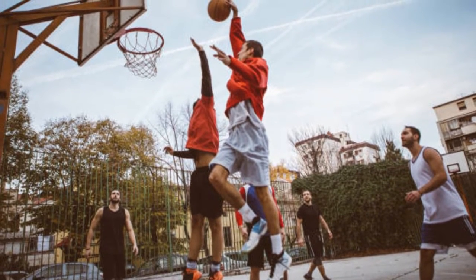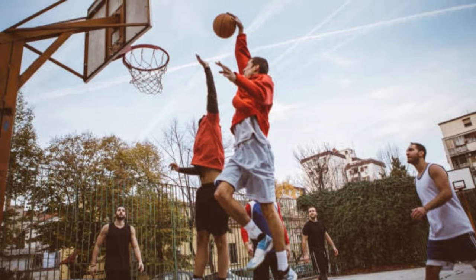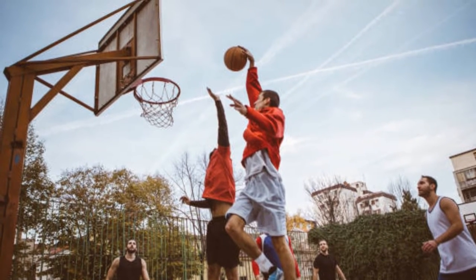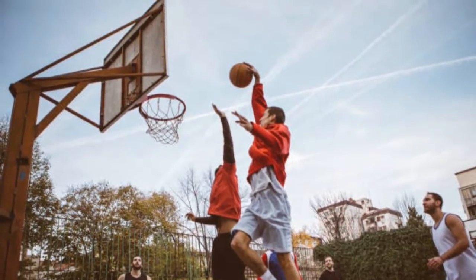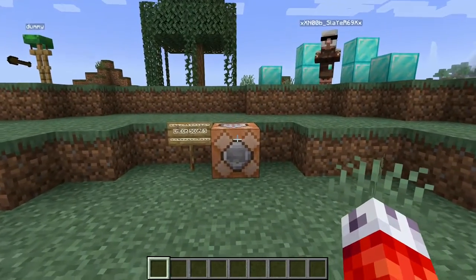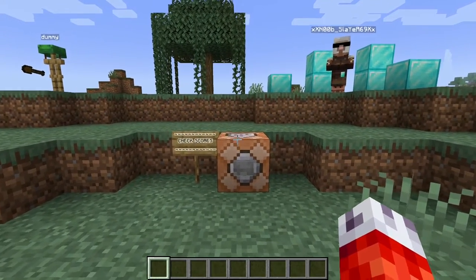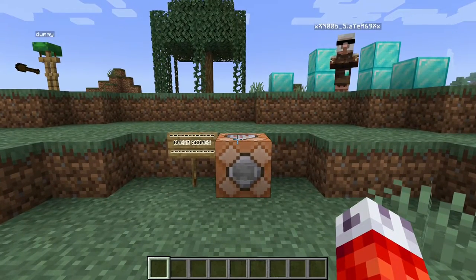Just know that scoreboards keep track of events in the game that are called objectives. If, at a basketball game, the scoreboard is the thing that keeps track of the score, then the objective is what the scoreboard is actually tracking — in that case, putting balls in hoops. Scoreboards will come up time and time again in things like boss tutorials and map making.